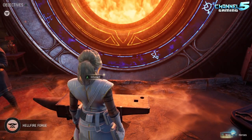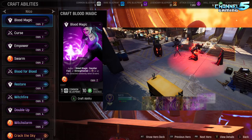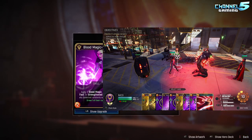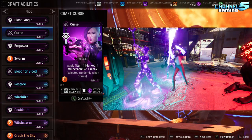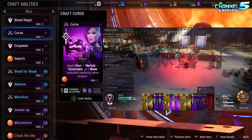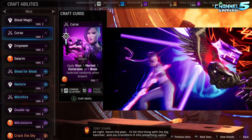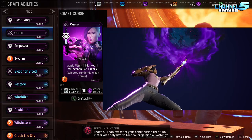Heading to the forge to look at her other abilities — we briefly talked about Blood Magic. It is a skill card, so it would take the place of Empower or Double Up, and I don't really like that considering it costs a card play and cannot be made free because it draws a card. Curse has the ability to apply two stun, mark, vulnerability, or two weak, making it extremely unreliable. It is not a quick attack card — in fact Nico and Hulk are probably the only characters in the game who do not have a quick attack card by default. I wish Curse had quick on it by default, but that's not the case, so I don't see much value in this card.